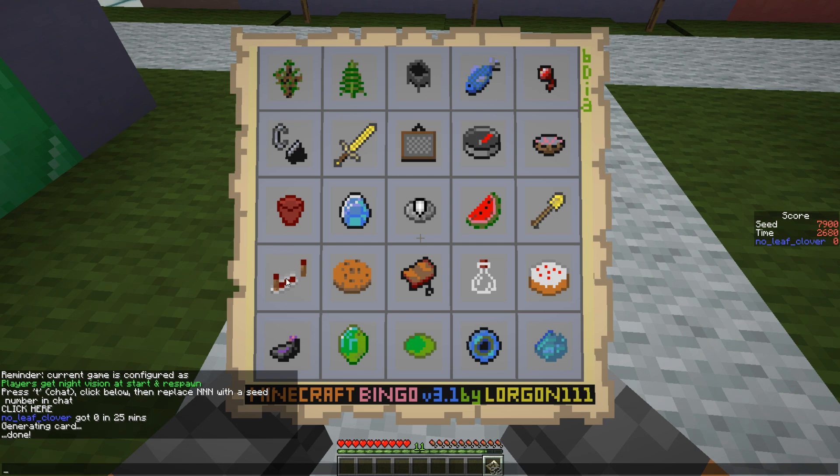Three redstone can be tricky but it shouldn't be, and then it's just four iron, some gravel, some clay, an ink sac, and a spruce sapling — so this looks like a solid option. This has the diamond, this has the saddle, this has the ender pearl, this is the cake — so no to the other columns.